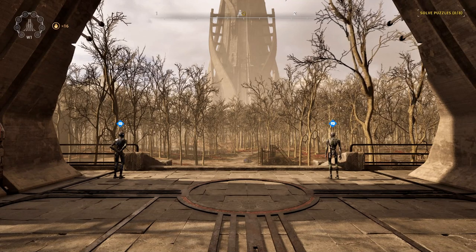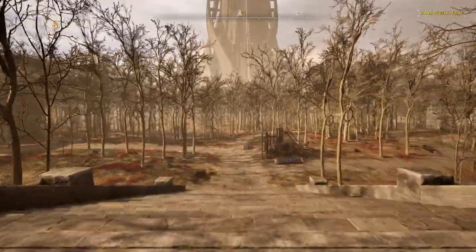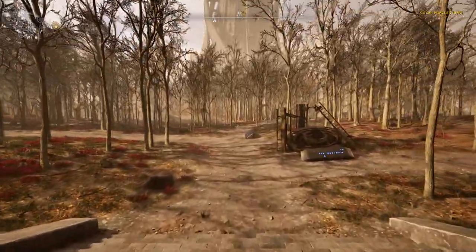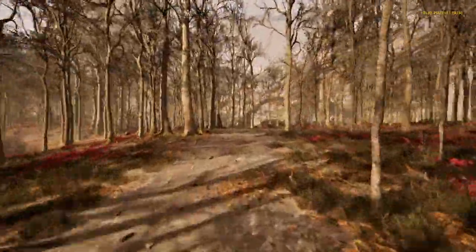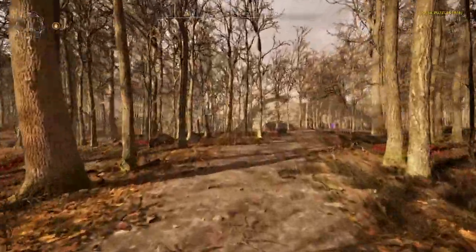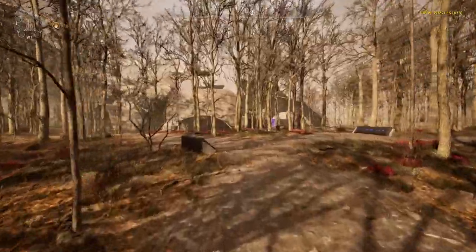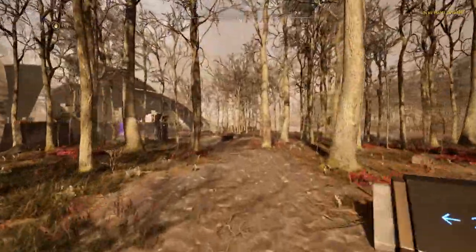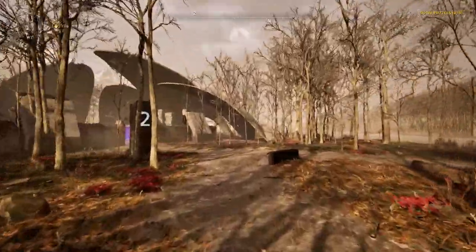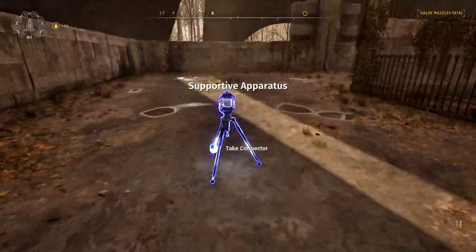Hello everyone and welcome back to Let's Break Talos Principle 2, the only series where we laugh in the face of translucent purple screens. The jury is still out on translucent blue screens though. So we are here in West 1, the Western Delta, and this episode is brought to you by getting things over and around purple screens. I'm going to be showing off a few different ways of doing that in this episode, and we will also be letting one of our companions help us solve a puzzle. So let's not waste any time and jump right into puzzle number two.